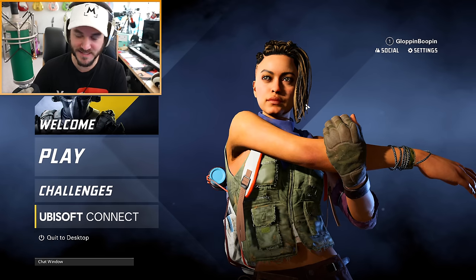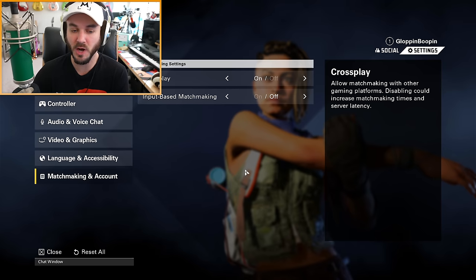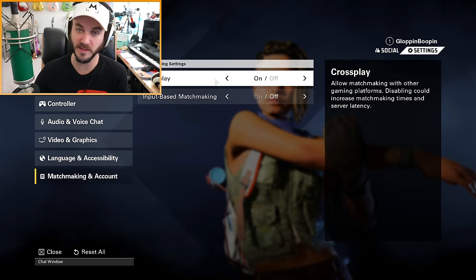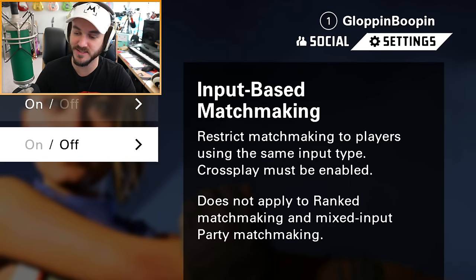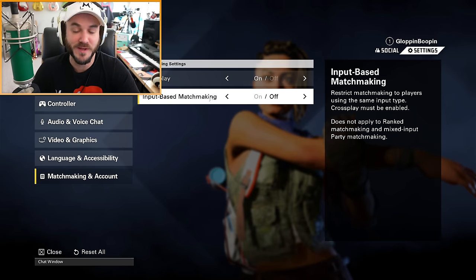Right off the bat I noticed a massive change in the settings. If you go to the matchmaking section you can now toggle input-based matchmaking — I don't think we had this before. Obviously we all know how crossplay works: turn it on and you can play with any platform, turn it off and you're platform-only. But input-based matchmaking takes this a step further. To enable it you have to have crossplay on, and it does not apply to ranked or mixed-input party matchmaking.